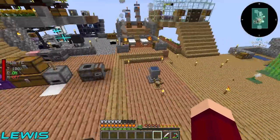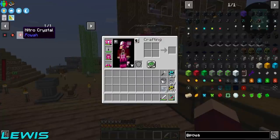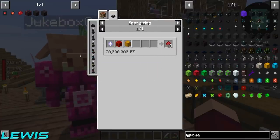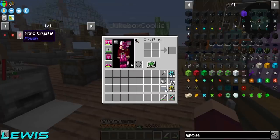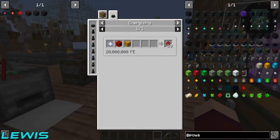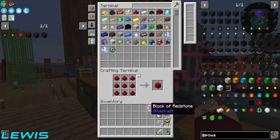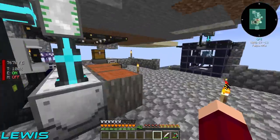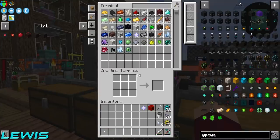Let's get started. First we're going to set some nitro crystals going because they take 20 million FE to make 10 nitro crystals. We'll set them going and then move on to upgrading our centrifuge. To make 10 of these we need one nether star, one block of redstone, and one block of blazing crystals. Let's go into our terminal and get the stuff out.